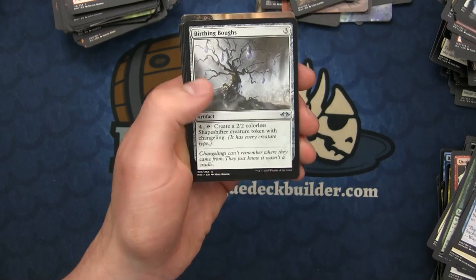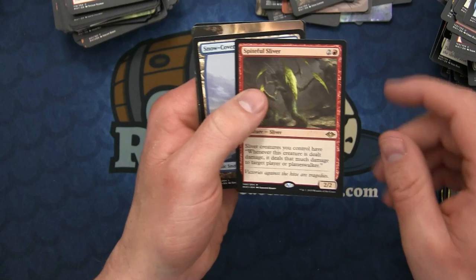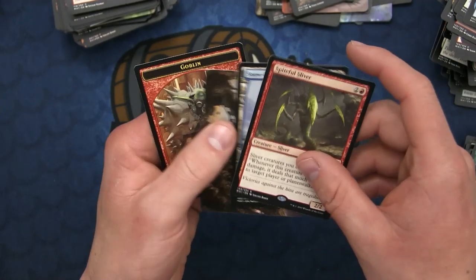We have the Birthing Boughs, Alpine Guide, Munitions Expert, and Spiteful Sliver - whenever this creature is dealt damage, it deals that much damage to target player or Planeswalker. So Slivers get the Boros Reckoner effect.